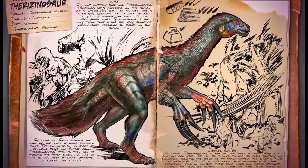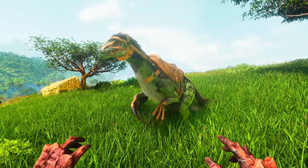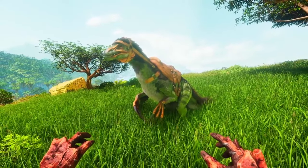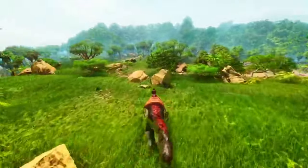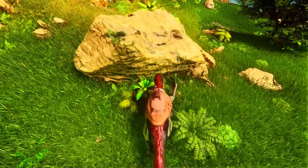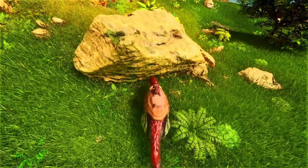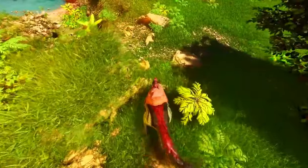In at number 7 is the Therizinosaurus, and the first thing we can say is its gathering efficiency. One of the primary reasons for the Therizinosaurus's popularity is its outstanding gathering capabilities. It excels at gathering a wide variety of resources such as wood, thatch, fibre, berries, and rare flowers efficiently. This makes it a valuable asset for resource gathering, especially for wood and thatch, which are essential building materials.